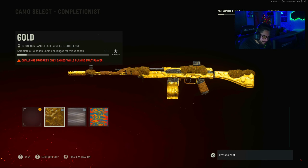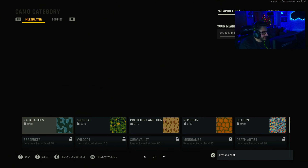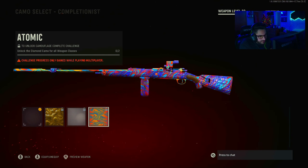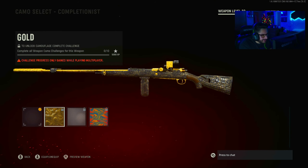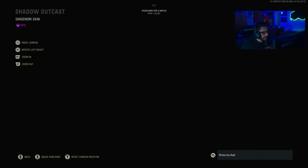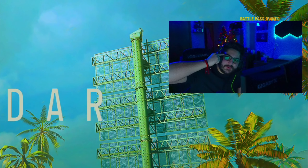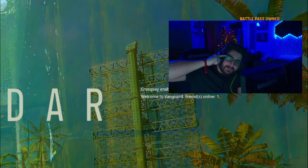Alright, let's take a look at these with the mastery camos. It goes over the main camo but the grass stays on for the AS-44 — that's cool. For the Car 98 a little bit, you can kind of see it. Honestly there are some cool packs so far. This is probably the weirdest skin so far for Vanguard, so you might want to check it out.